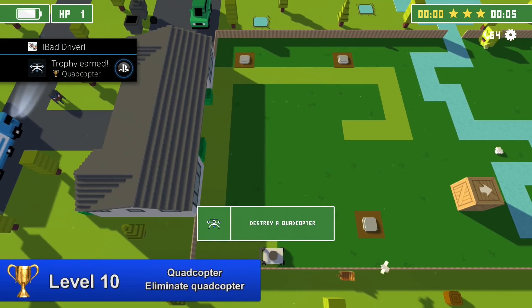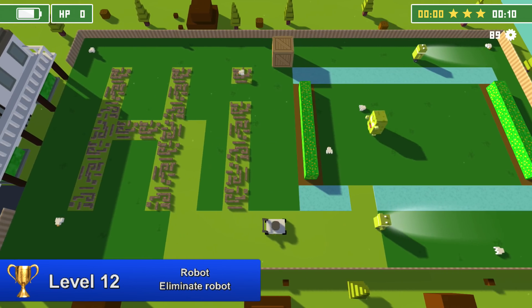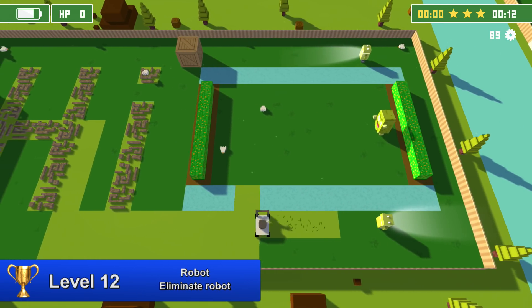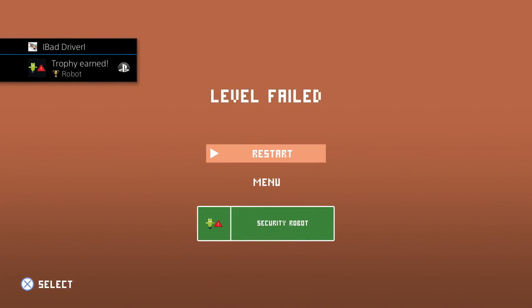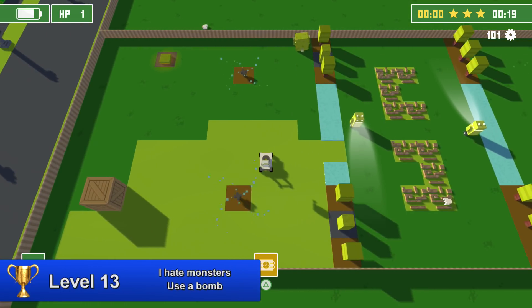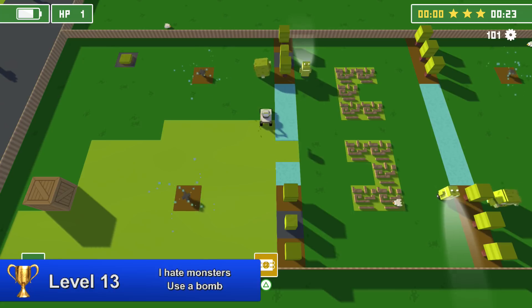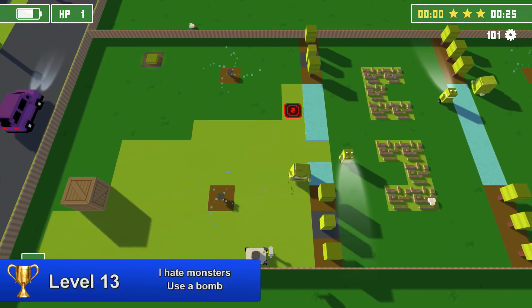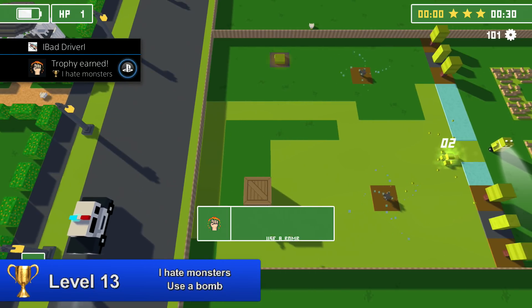The trophy Quadcopter — eliminate a quadcopter — can be done in level 10 by simply running into it to eliminate it. The trophy Robot can be achieved in level 12 — kill the robot by shooting it or running into it. The trophy I Hate Monsters can be achieved at level 10: pick up the green bee power-up and use it to kill a monster. I did this in level 13 because I think there's a higher spawn rate for that power-up.